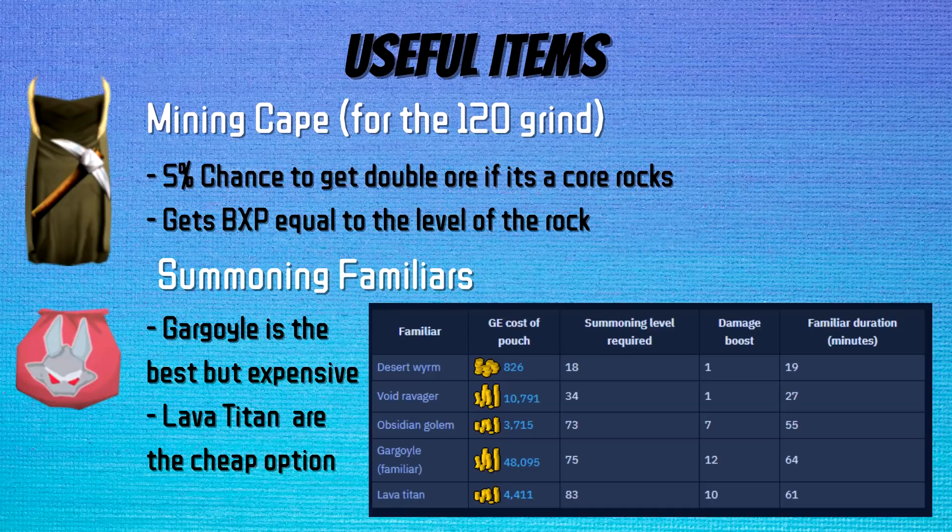Continuing with wearable items, we have the Mining Cape. It gives a 5% chance of receiving double ore when mining a core rock — a core rock being any rock used in smithing, so Alea Sea Salt is not a core rock. When the effect procs, you gain bonus XP equal to the level required to mine that rock, so a doubled light animica would give 60 BXP.